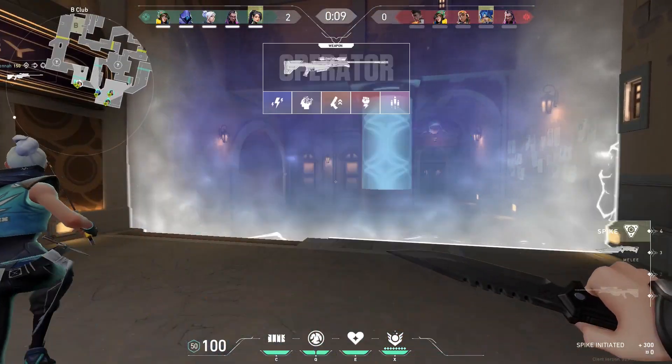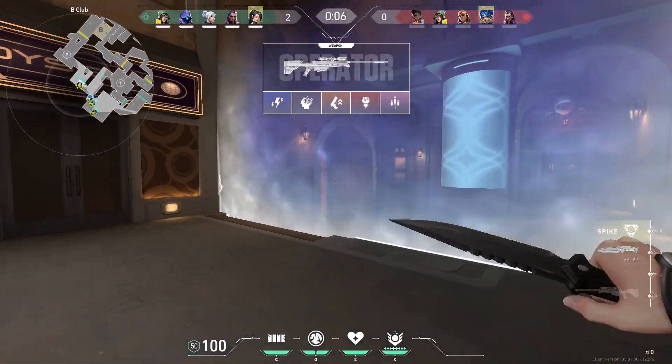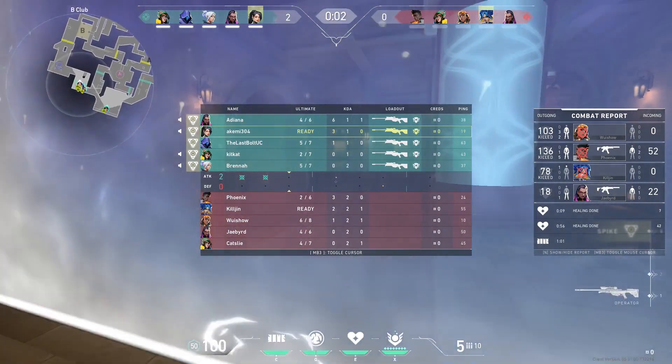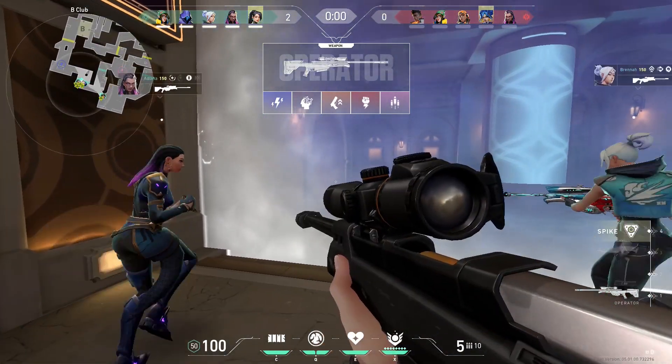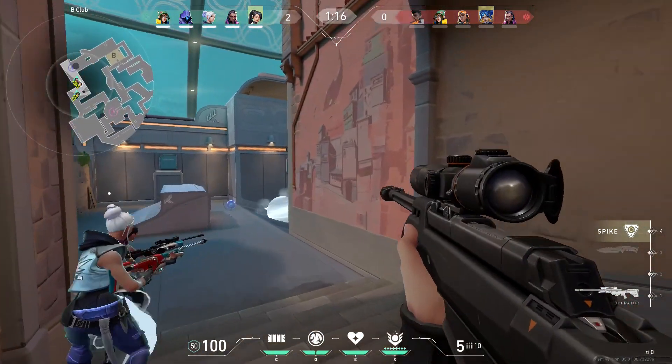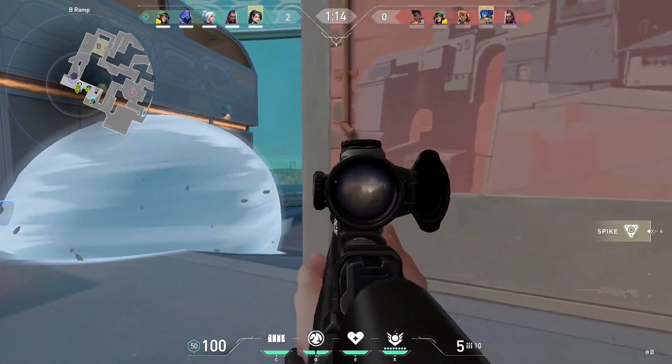And that was a tutorial on an amazing wall on the map Pearl. I will say I'm not too sure if this wall is allowed in competitive play, so if you decide to use this wall, use it at your own risk. Thank you guys so much for watching — make sure to leave a like and comment down below letting me know what you think about this Sage wall. I'll see you guys in the next video.